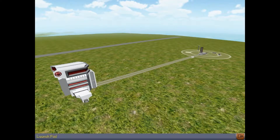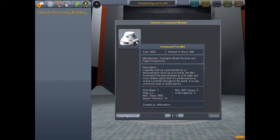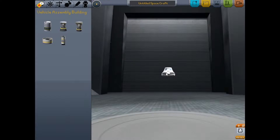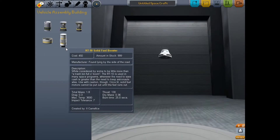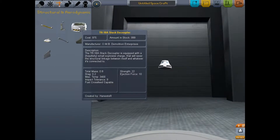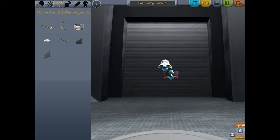The launchpad is right there as you can see — the name is at the bottom left corner of the screen — and there's the Vehicle Assembly Building. Let's get started. Commander pod — this is where our little green men are going to be staying. For Mission 1, let's do something simple. Let's do a decoupler. Basically what a decoupler does is it separates certain parts of the spaceship — so say you have different stages, say you have rockets to get you off the ground and they run out of fuel, the decoupler will separate it so you lose weight.